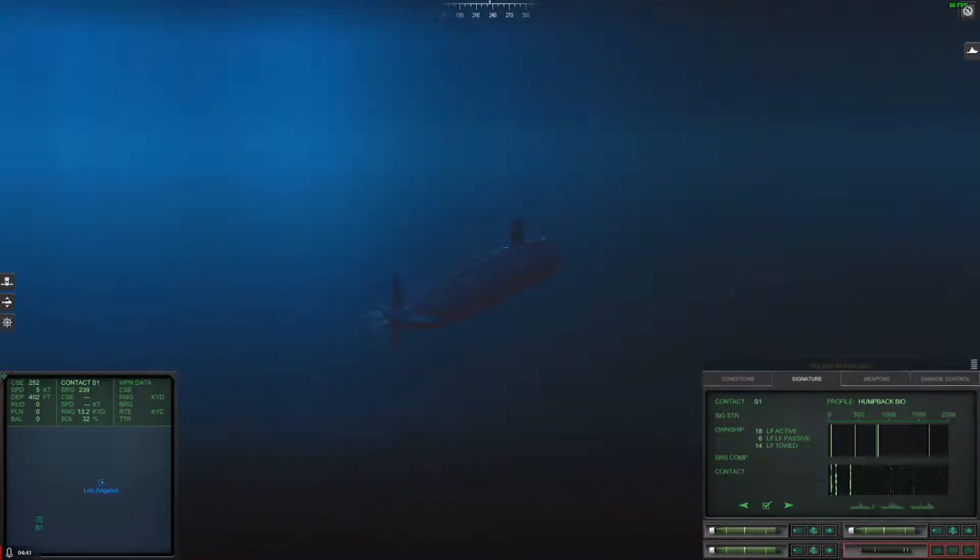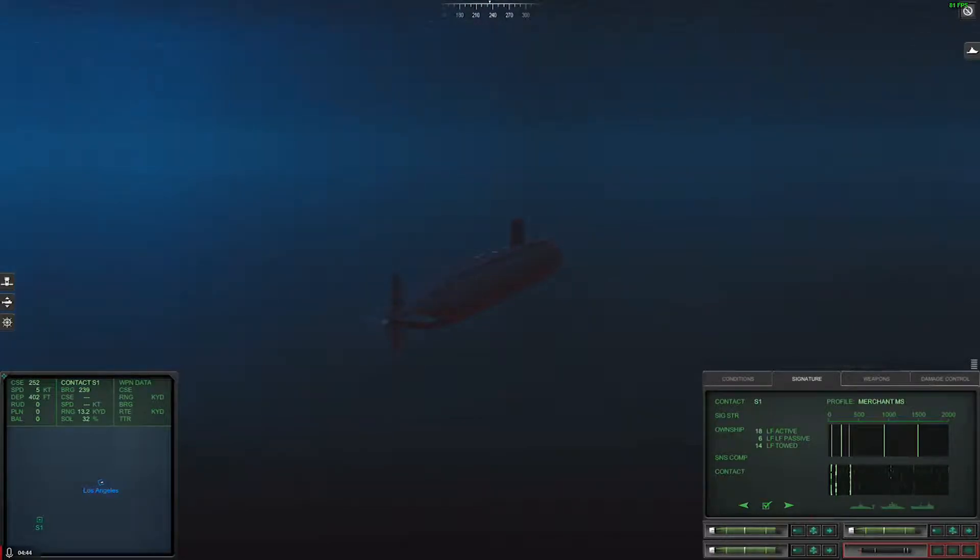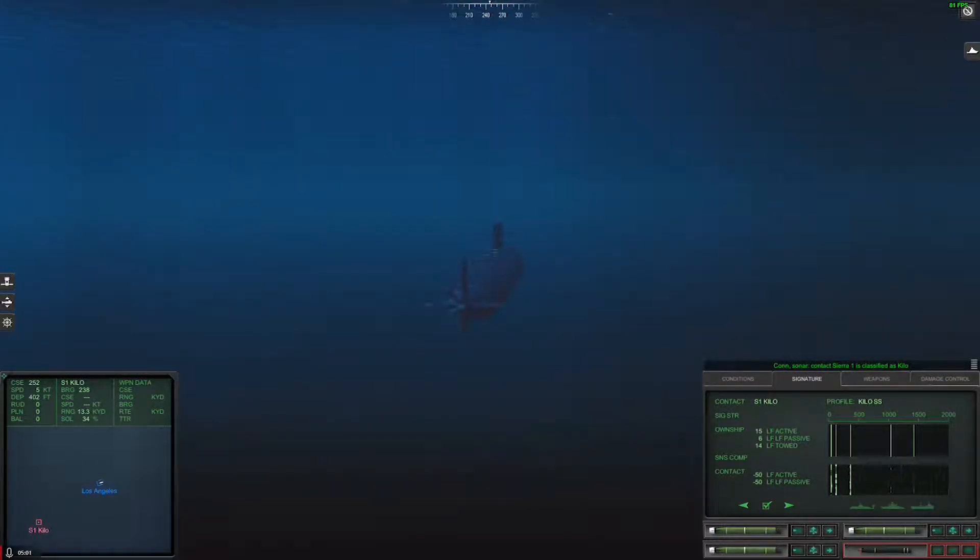Realistic play of this game is basically — I'm going to go ahead and see if I can classify him. We have a Kilo. I really hope he did not just turn into us. Nah, he turned away, I think. His active and passive are both at negative 50, which is good — that means he cannot hear us whatsoever.